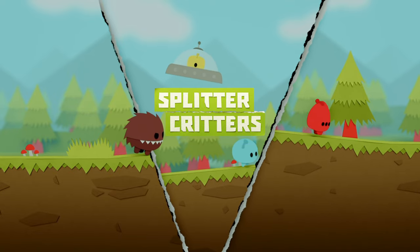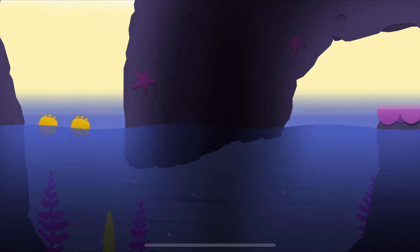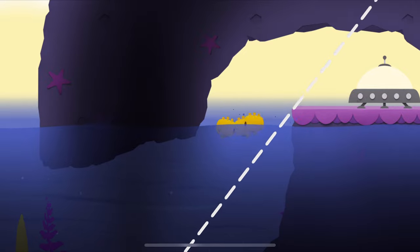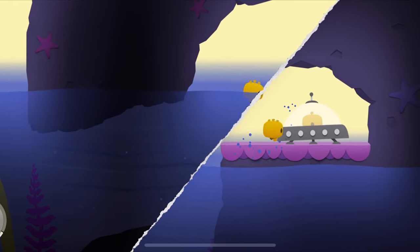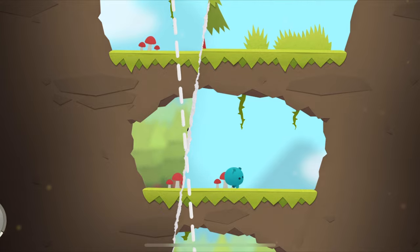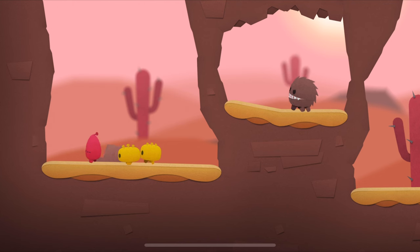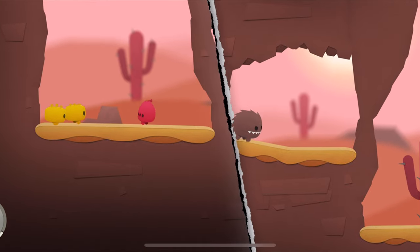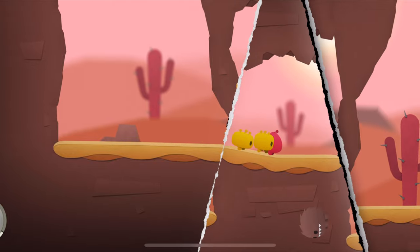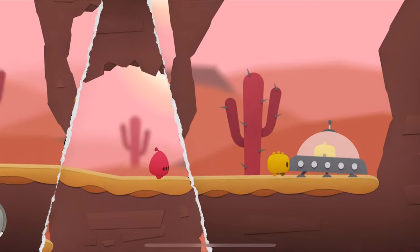Our last game to look at is Splitter Critters, for iPhone and iPad. It was an Apple Design Award winner for 2017 and iPhone game of the year for 2017 too. All you do is split the world with a swipe of your finger, then rearrange it to guide critters back to their spaceship. It's a simple gameplay formula, but it involves more challenging puzzles later in the game, never becoming incredibly difficult to the point of rage. It's made up of cool and innovative mechanics that make you think up different solutions, sometimes reminding me of Portal with augmented reality.